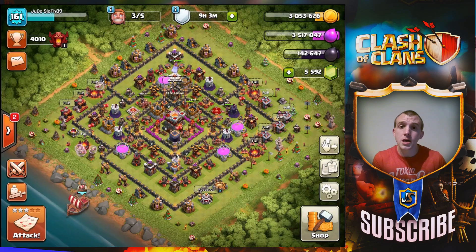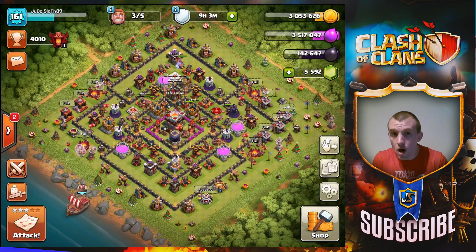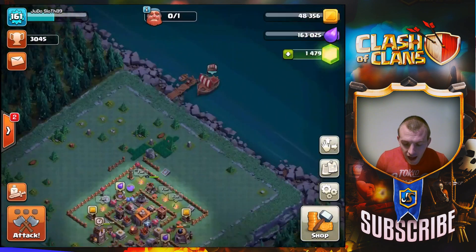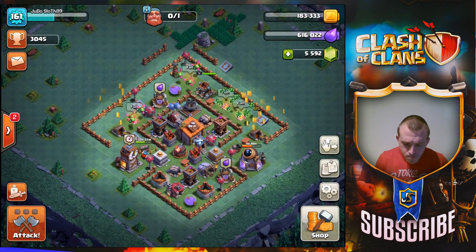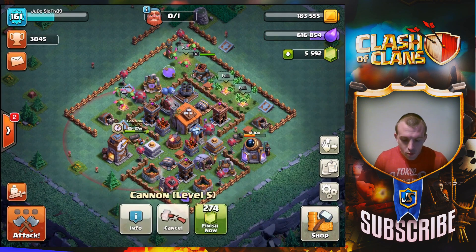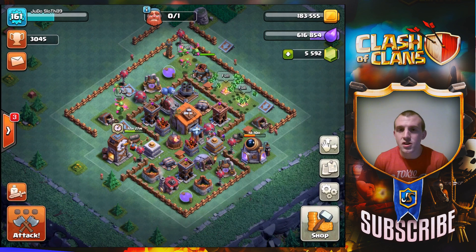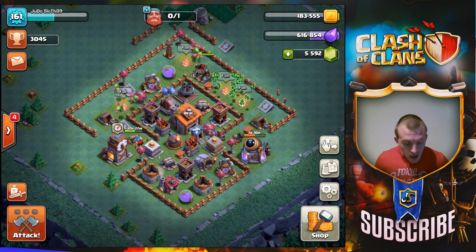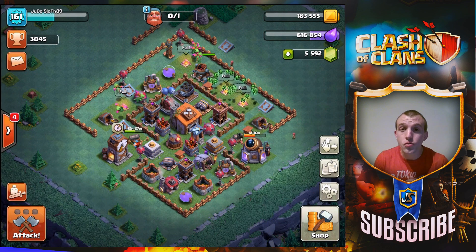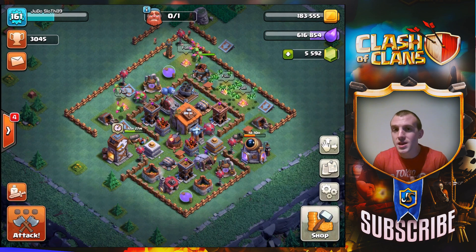Let's jump on over to the Builders Base just to see how my progress is going, then we'll jump back across and show you how I am farming with the miners to get that Dark Elixir. I have changed up my base design, gradually upgrading — we have the cannon which I'm getting to level 6. I'm just going to dive into attacks. Brand new Builders Hall 7 guys, make sure to let me know in the comments what you think!